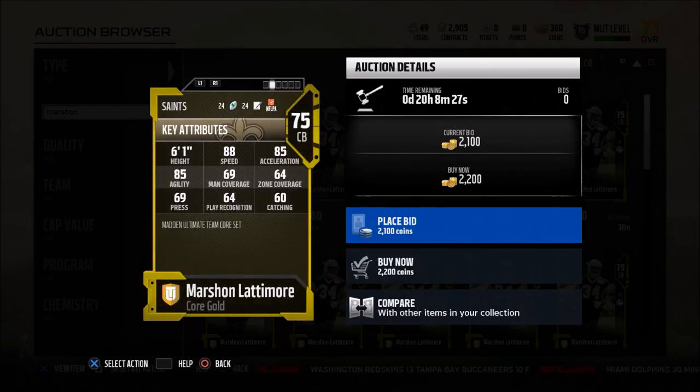The other cool thing — in this year's game, I don't know how important zone coverage or man coverage really is. It seems like the corners all kind of play the same. What is really important at corner this year is their speed rating. That's why I recommend Marshawn Lattimore as one of the top budget corners in Madden 18. Check this guy out — he's about 2,200 coins right now on the auction house.